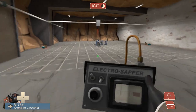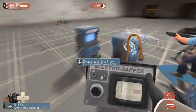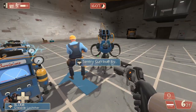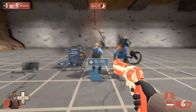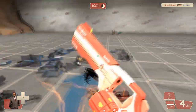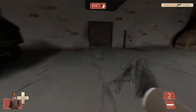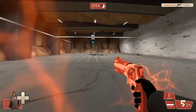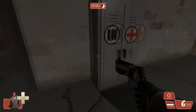Here I'm using the Diamondback, the new Spy weapon, where every time you destroy a building you get a crit. Think of it like the Frontier Justice but in reverse — if you destroy buildings you get a crit. And there you have it, those are the new Deuce Ex Machina weapons. Thanks for watching.